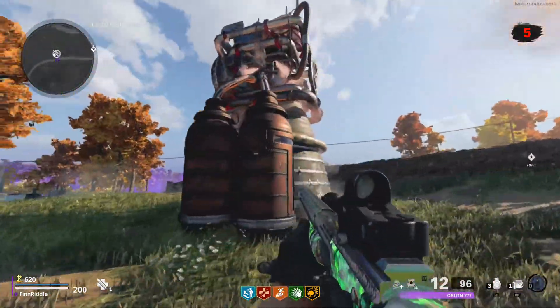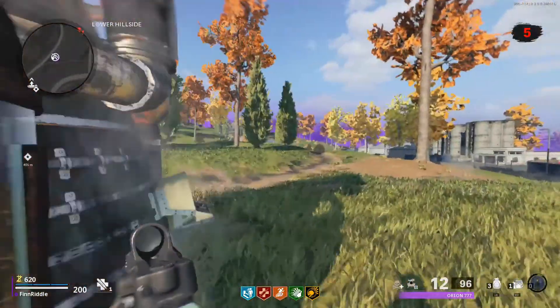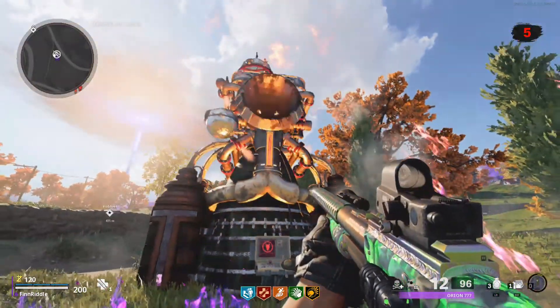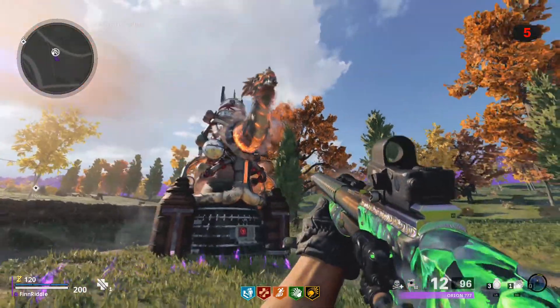For the dragon relic objective, you will need to find a symbol on your minimap that shows a circle with a dragon in it. Head to that symbol and you will find a machine you can interact with. Doing this will cause a dragon to emerge and a circle to appear on the ground.